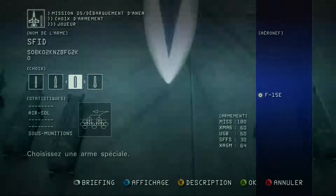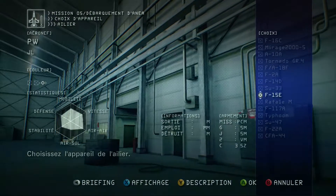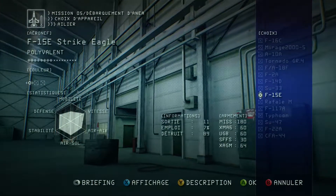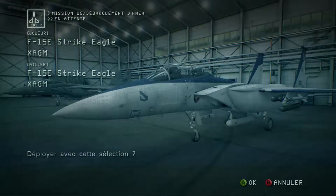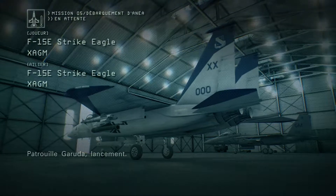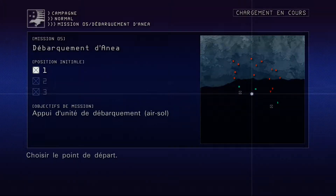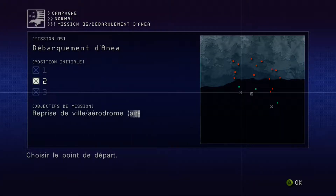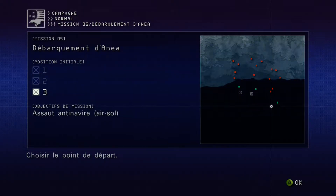Let's take the 4 AGMs. Let's go. Here we have the choice between point 1, 2, and 3. I'm going to take point 3 because we're going to do a bit of anti-ship work.